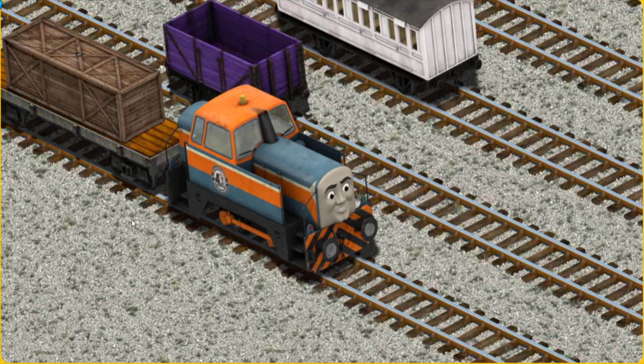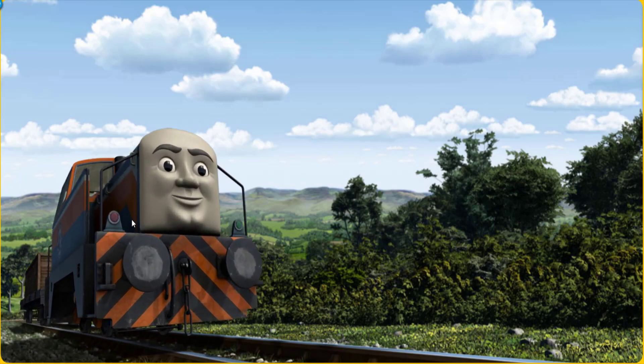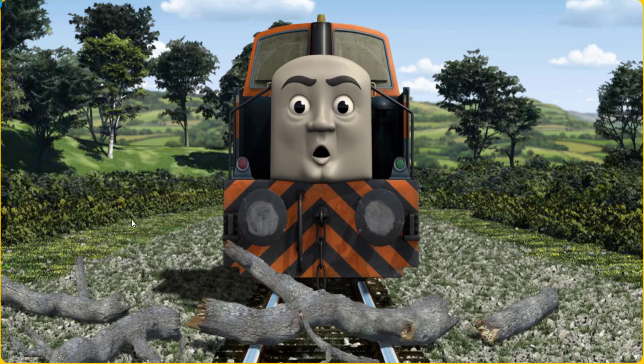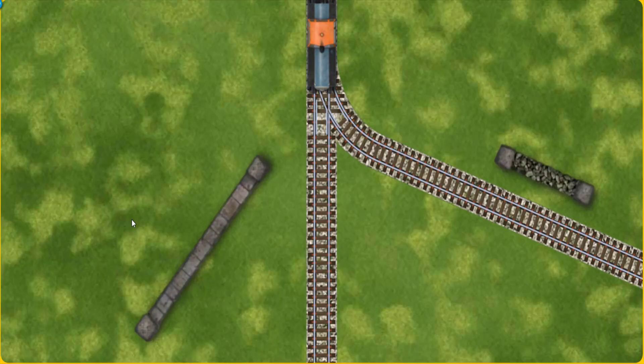Let's lift and load. Den set out for Farmer Trotter's farm. Suddenly the tracks were blocked. Den had to stop. He would have to go another way. Find the track that goes nearest to the shortest wall.